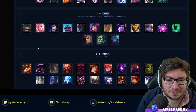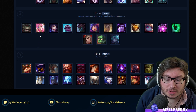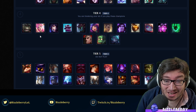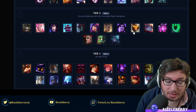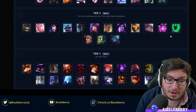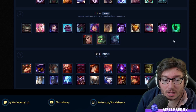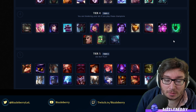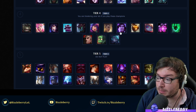Tier 4. Seraphine has been seeing some action in the AP carry role rather than support — she's actually been doing okay in that role. As an actual support she's not been doing too great. You've also got Bard still there even though he got buffed, and Thresh. Those champions are just too difficult generally for the plat-minus player base — I would not recommend playing those champions.